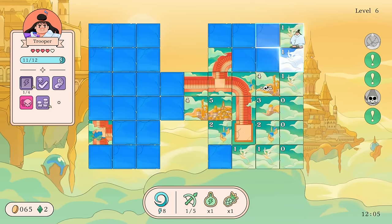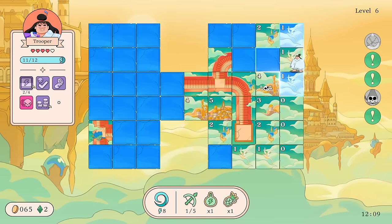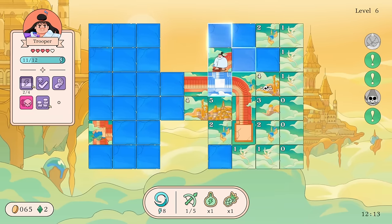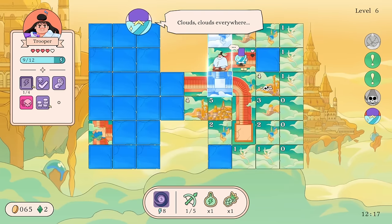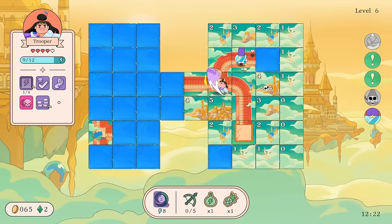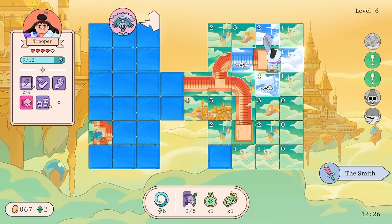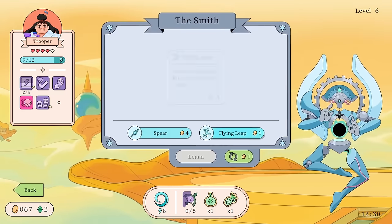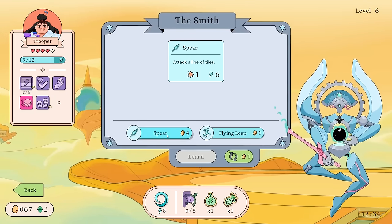There's one road tile here — it's probably that one. Therefore that would be safe, that would be safe. Now we can attack here, right? Got an enemy — they're gonna attack very quickly. I guess I'm gonna use the Bow. The Roundhouse was gonna take too long.